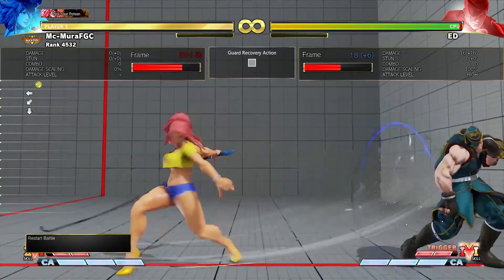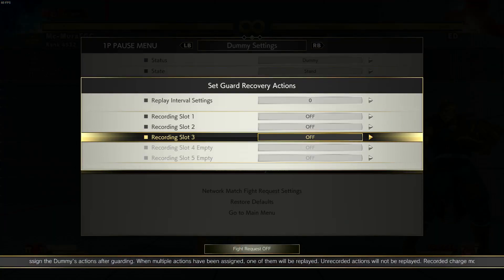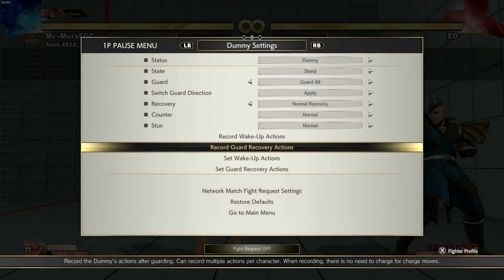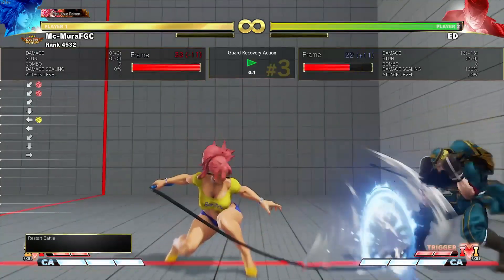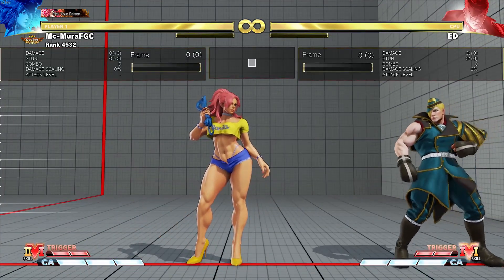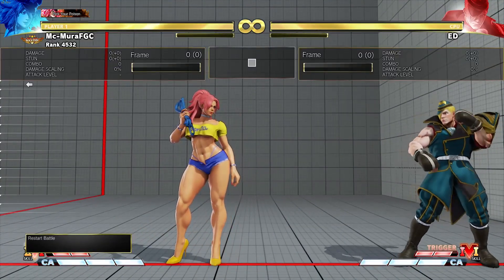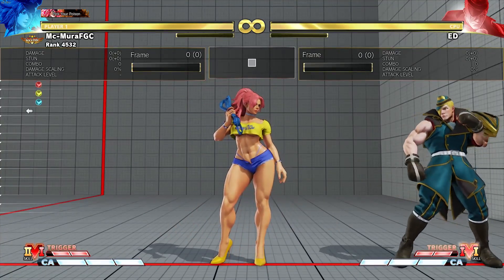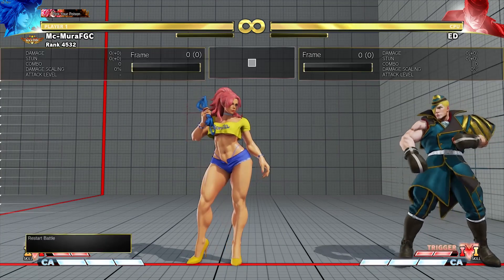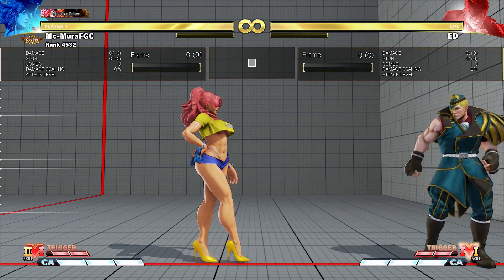The same concepts apply in different flavors — you do an attack, bait an action, and punish it. For Poison, opponents might also try to walk backward, which many players do. After a heart whip you might want to use the crouching heavy punch — that's its main use, catching people walking back out of your medium heart whip range. For forward movement you have the light kick, medium kick, and heavy kick. The concepts are pretty similar to Ryu's, just with different tools.